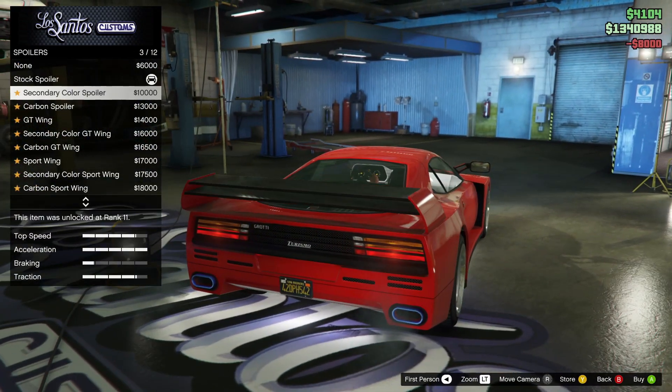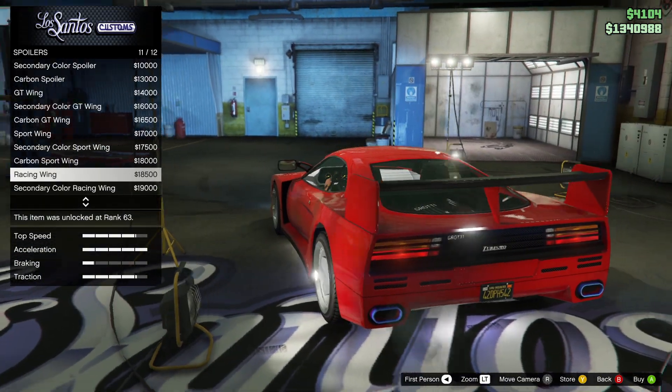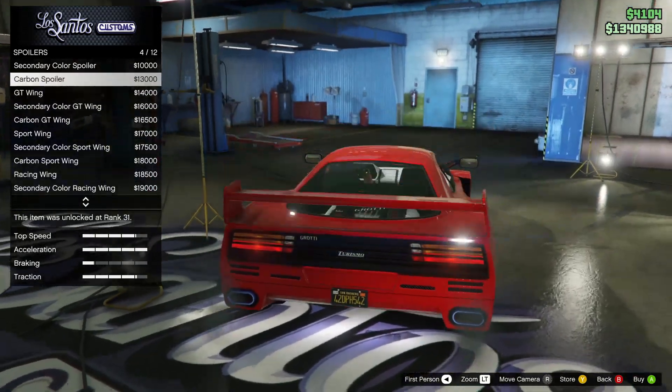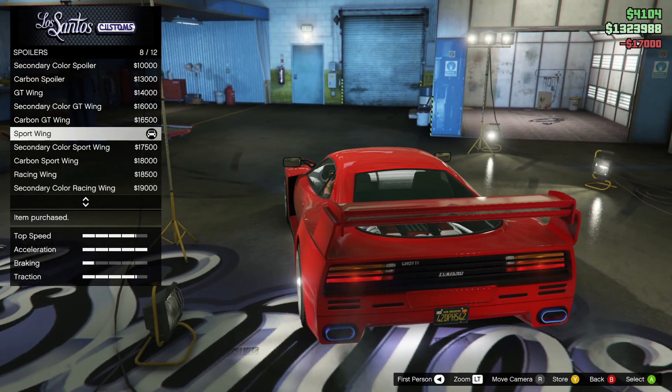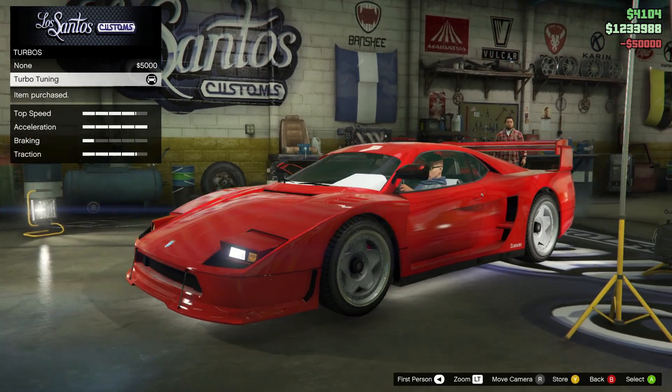Skirts — let's take carbon skirts so it's not only red. Spoiler — these are pretty cool, let's take this one. Sports spoiler. Transmission — race transmission. Turbo — oh yes, it's gonna be really fast.